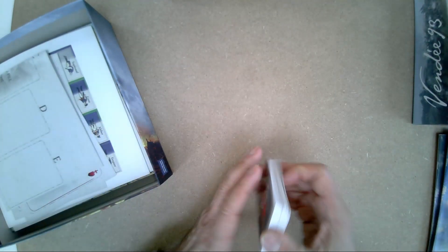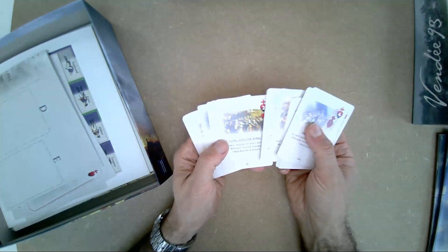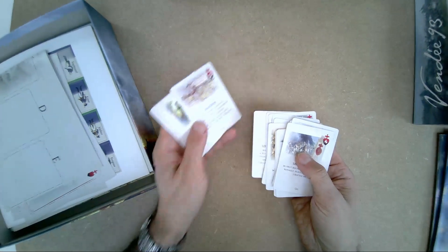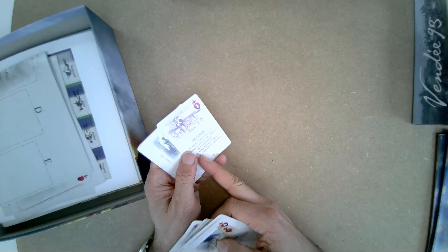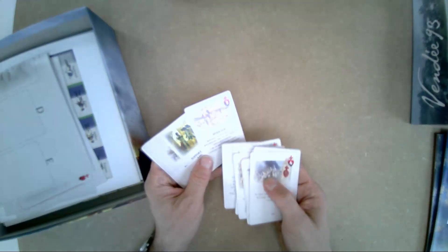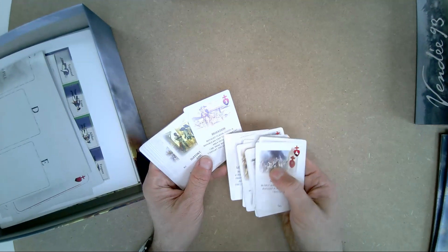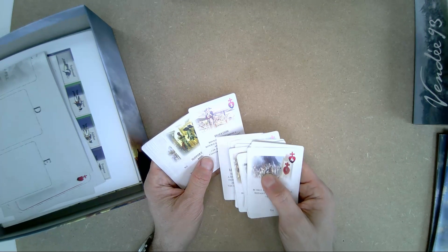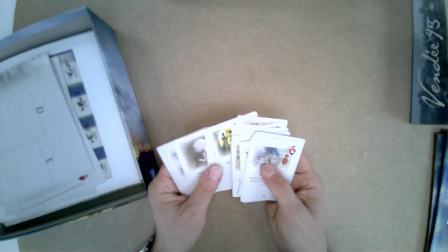The cards are the heart of the game mechanism. Each of them is very well illustrated. There is game information such as points and events on each card, and the card has an important effect on the game.